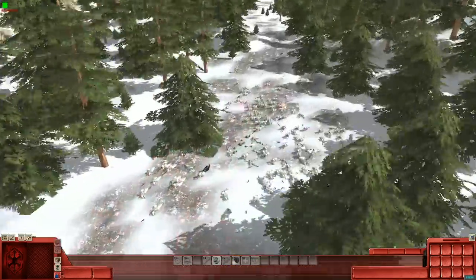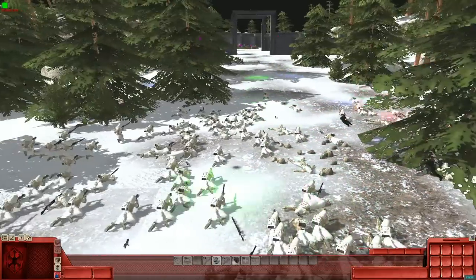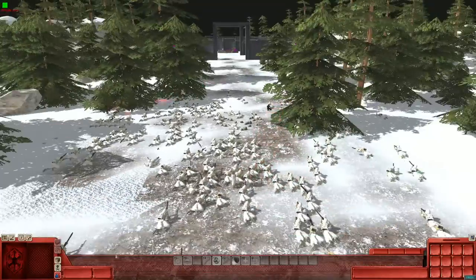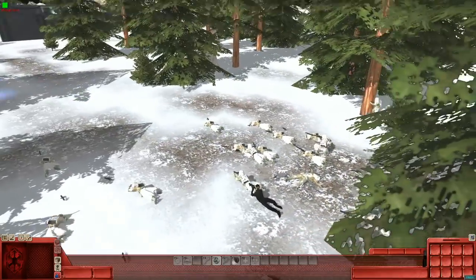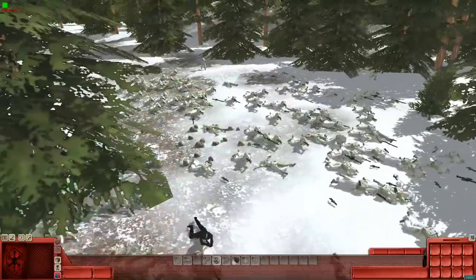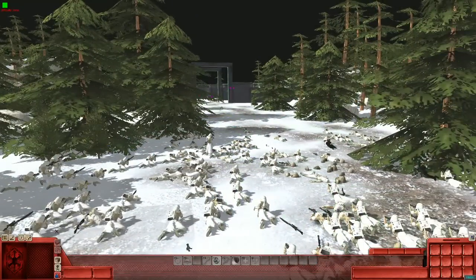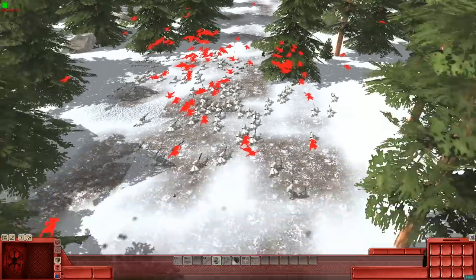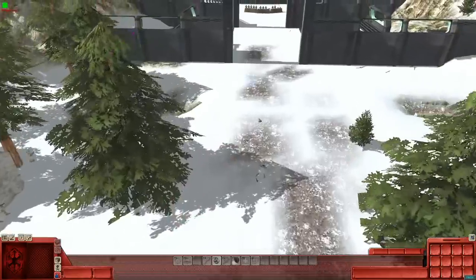We'll go back and see how these stormtroopers are going on the front line. They have taken heavy casualties, they still have their commanding officer here with them to raise morale. They are hiding amongst the dead bodies, but the snipers have done a good job though they sacrificed their lives for the cause. The stormtroopers have lost about half of their force.